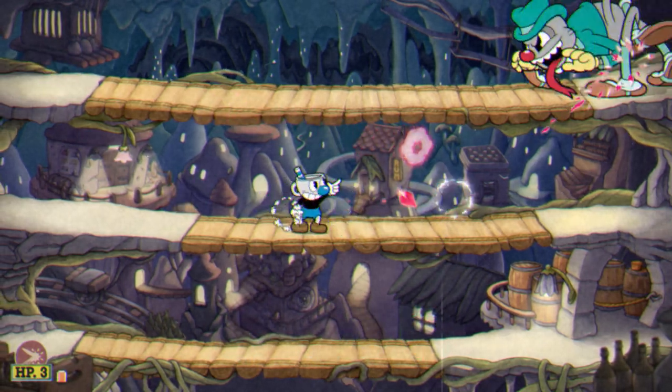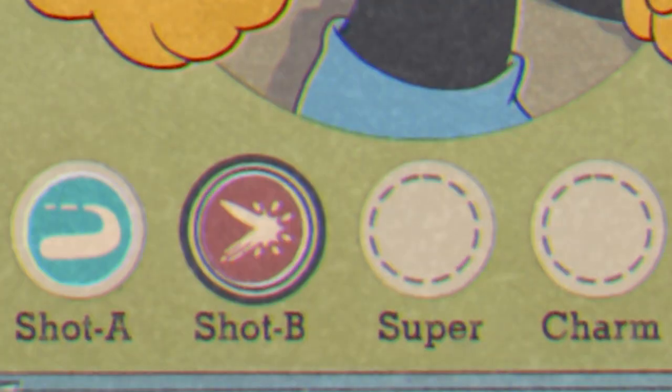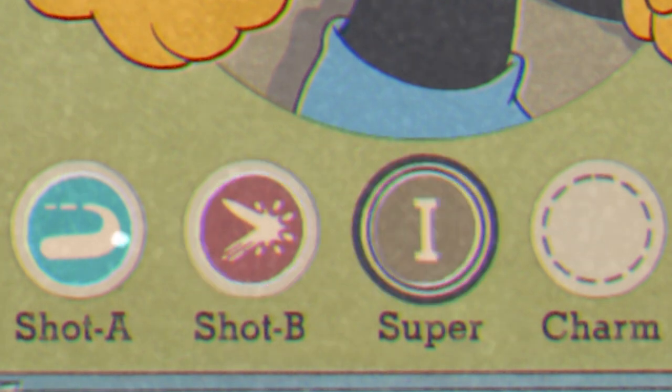The loadout I recommend going into the fight is Roundabout as Shot A, Crackshot or Chaser as Shot B — I personally recommend Crackshot — Energy Beam as your super, and Smoke Bomb as your charm.